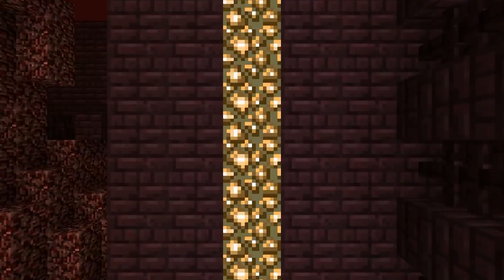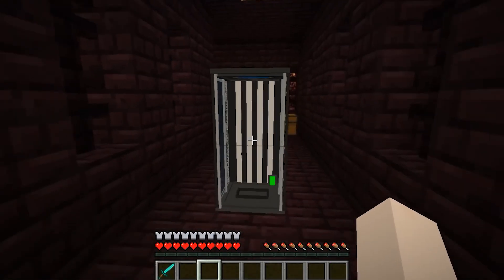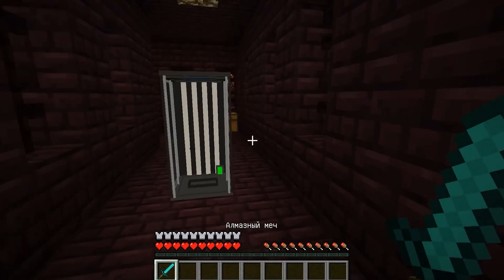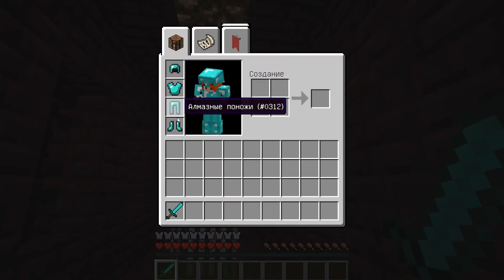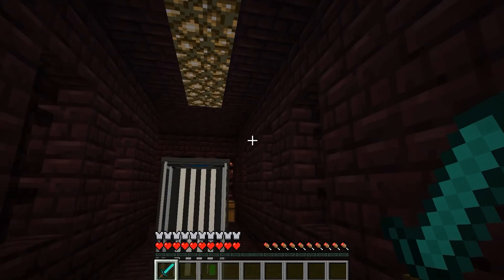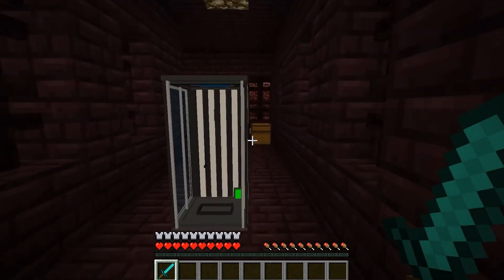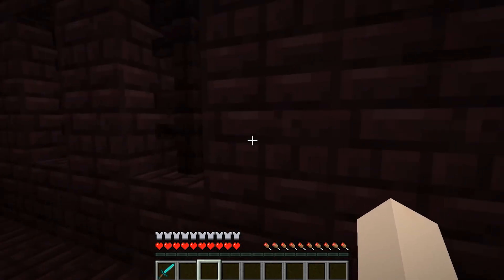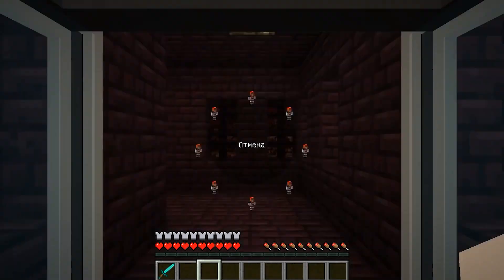My consciousness is moving. Some kind of darkness is coming. And here I am in hell, right in the fortress. As you can see, all my things that I had prepared in advance for the infernal clone are all with me. Very convenient — very good for those who like to jump to different points. In other words, this is a kind of fast travel with several points, even a whole bunch of points.